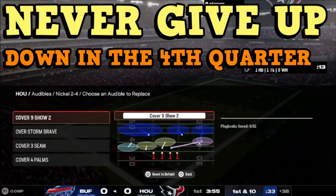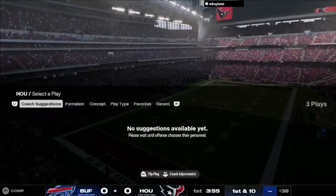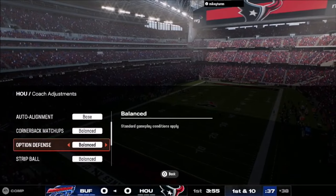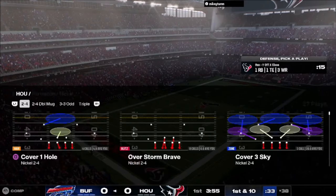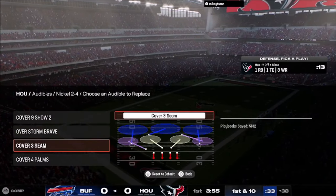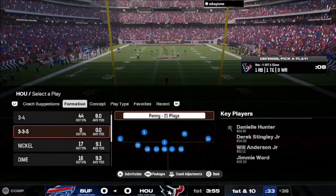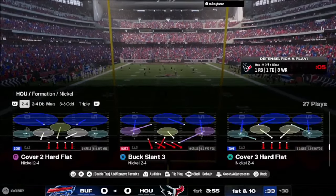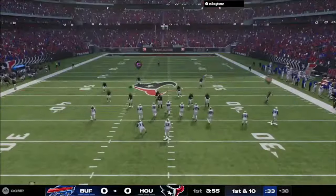I'm actually using the Texas Titans playbook. I like it because it's got the 3-4, the 4-1-6 defense, nickel, a 2-3, the penny defense, and stuff like that. Usually when I start off the game, I don't really know what my opponent's doing. I like to come out in nickel defense — it's my base defense. Cover six is essentially going to be my base defense because I've got cover nine in my audibles, basically palms and blitzing, and I just want to get a feel for what my opponent wants to do.